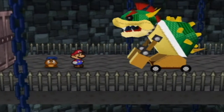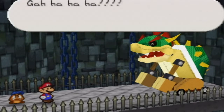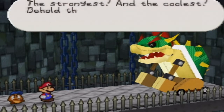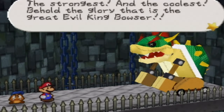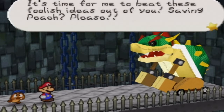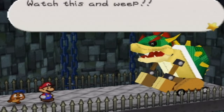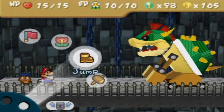Yeah! Oh my god, it's Bowser! Hey Bowser, you've gotten 3D since the last time I saw you. Bwahahahaha! I've been waiting for you, Mario! Bwahahahaha! The strongest! And the coolest! Behold the glory that is the great evil King Bowser! It's time for me to beat these foolish ideas out of you! Saving Princess Peach! Please! Watch this and wait! But seriously, Bowser, you've gotten 3D since I saw you last! And you're kind of blocky!